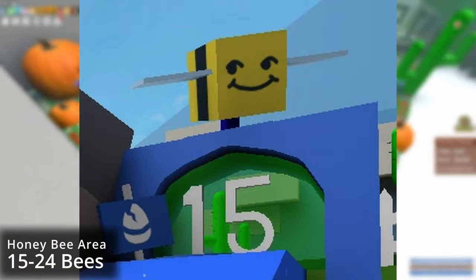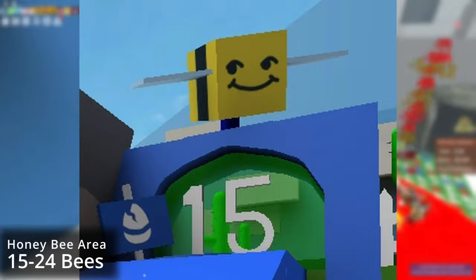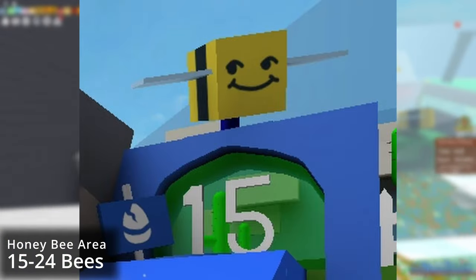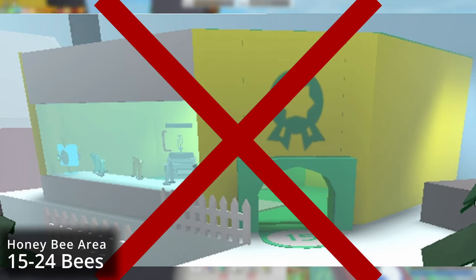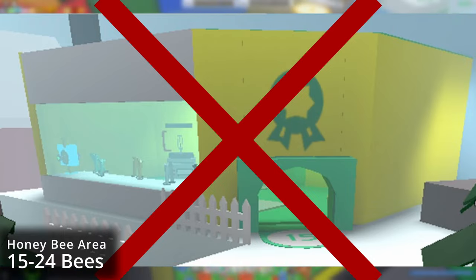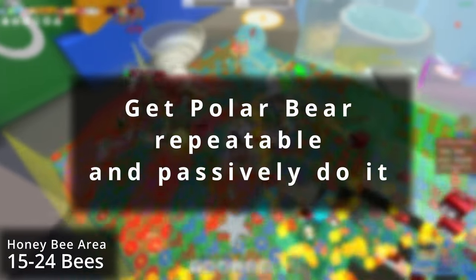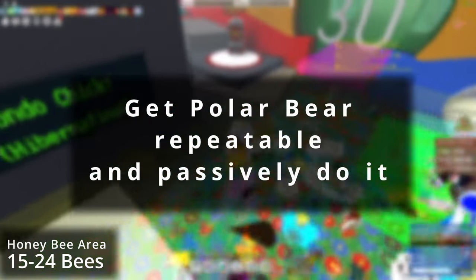Congratulations — once you have unlocked this area, you have unlocked the Polar Bear quest line. You have also unlocked Rose, Pine Tree, Pumpkin, and Cactus fields. The Badge Bears guild in this area should be avoided at this time because you will not be able to afford any of the items in this shop. Don't forget to get the Polar Bear quest and do it passively as you do your Black Bear and Science Bear quests.